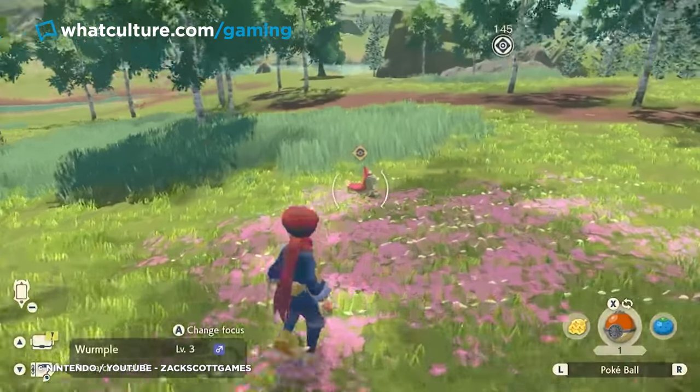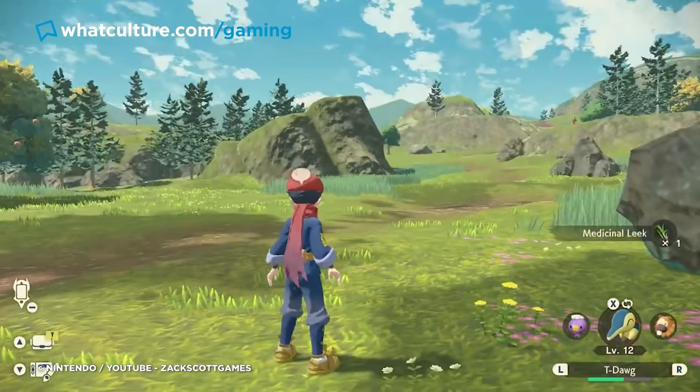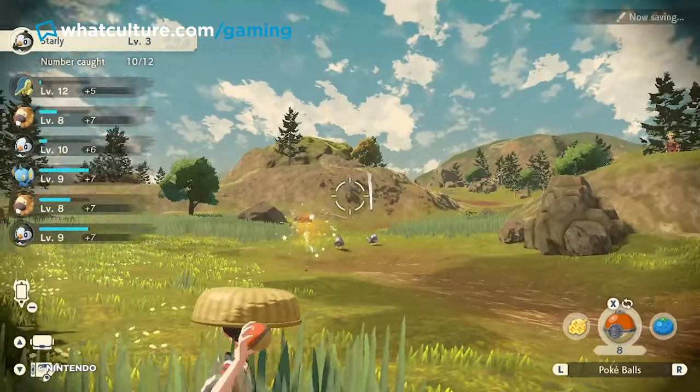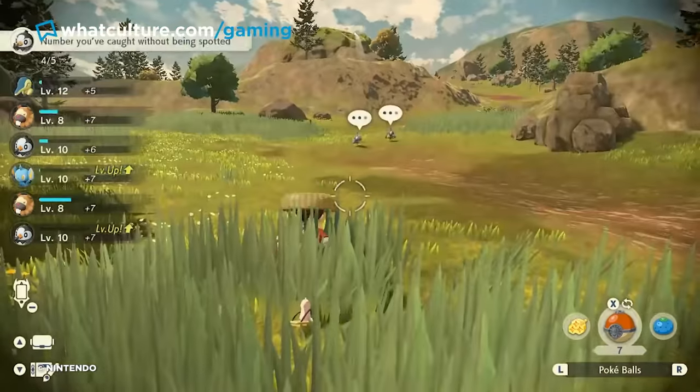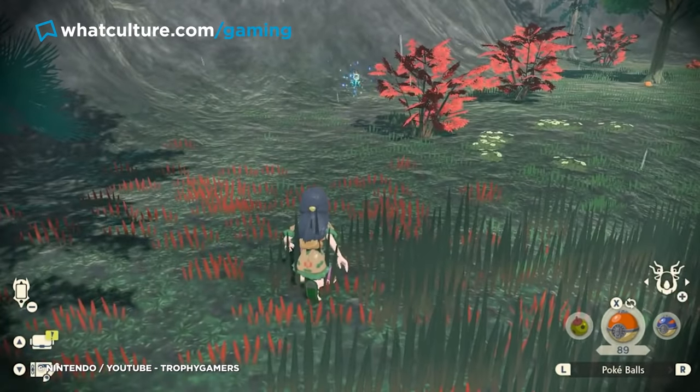For those relying on the left button lock-on before throwing, try learning to free-aim throw from further away. Many Pokemon get very skittish the closer you get, and though there is a max throw distance, sometimes there's just no tall grass, and you're better off arcing a throw in from way outside their detection radius instead.